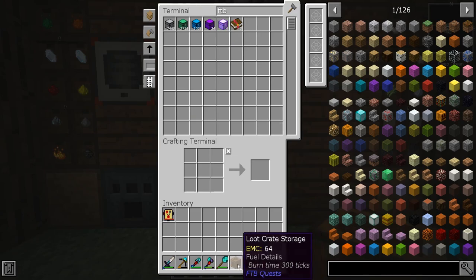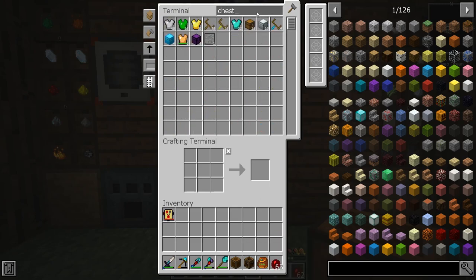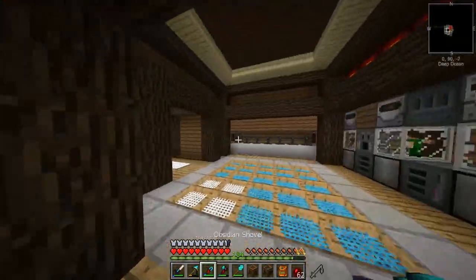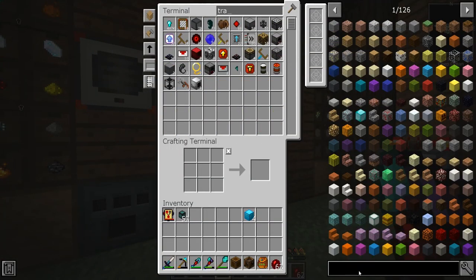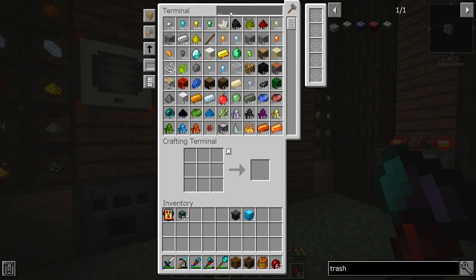We need a loot crate opener and some loot crate storage. The way to do this is by putting item conduits up against it and throwing it together — that's pretty much what it's doing. We actually need a trash can too and a filter. Did I make a trash can yet? I did not. Here we go. And here's our filter.